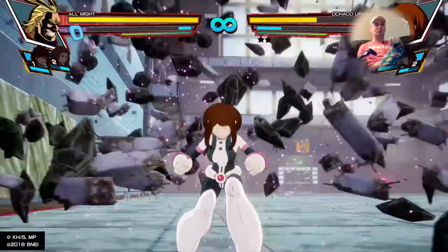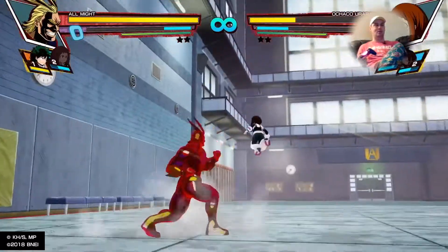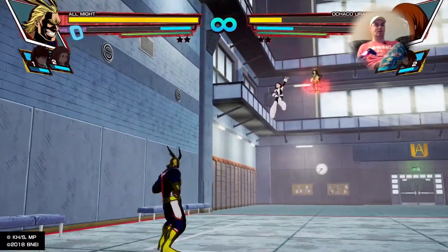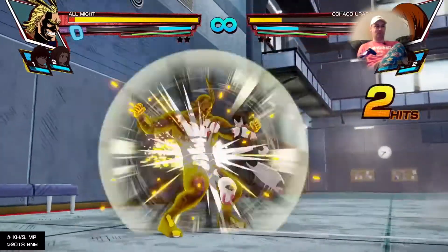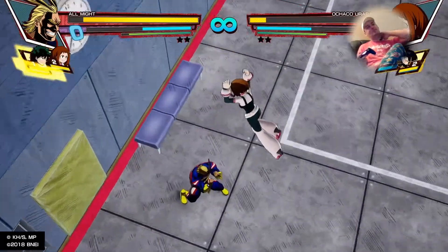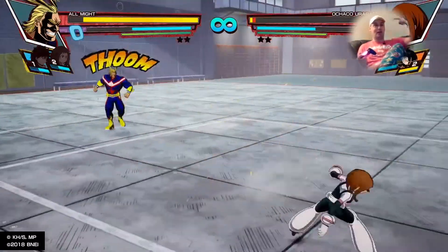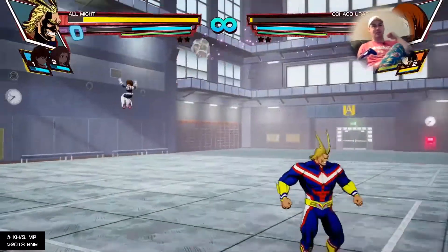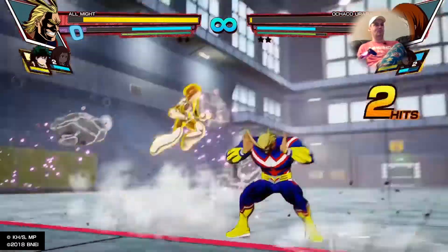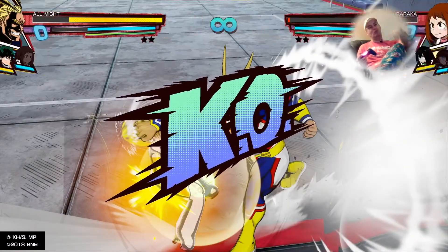She doesn't look strong, but look what she does here — that can cause a lot of damage. You have to get in there before she summons that attack. Another thing you can do in this game is get characters stuck in the wall. If you hit them against the wall while their legs are wiggling out, you can just keep hitting them. Boom boom — she got me, but we got her! Round one, we got it.